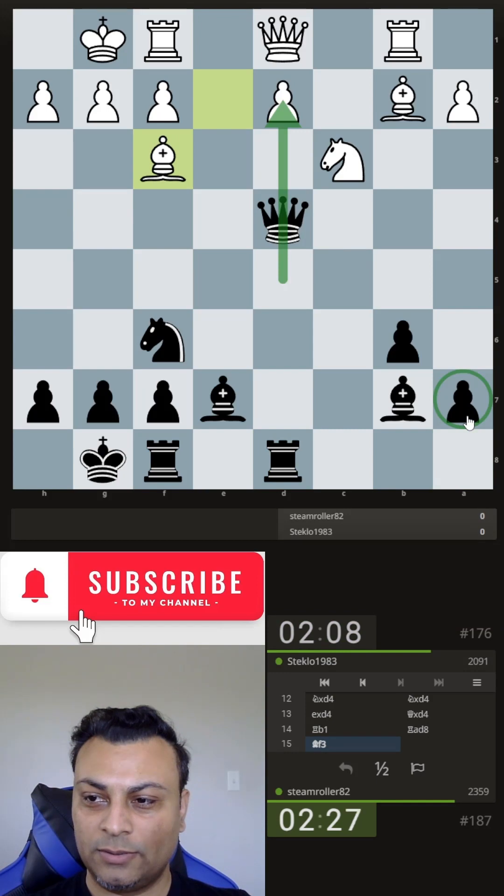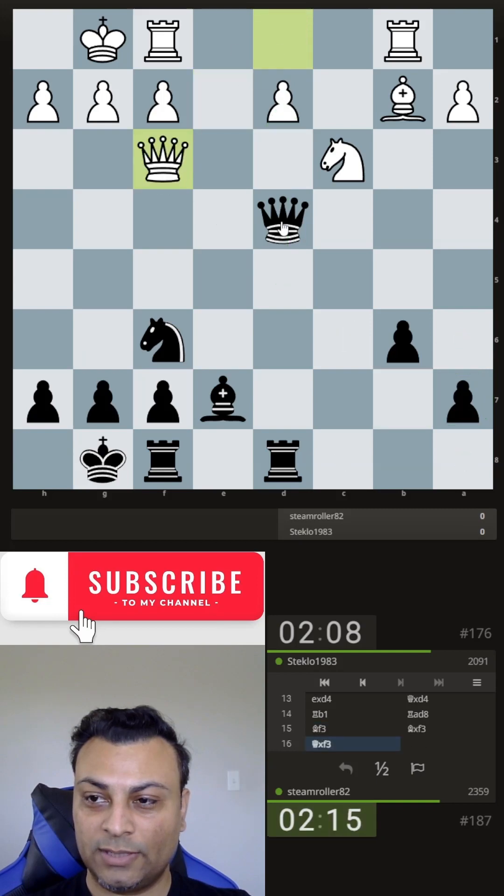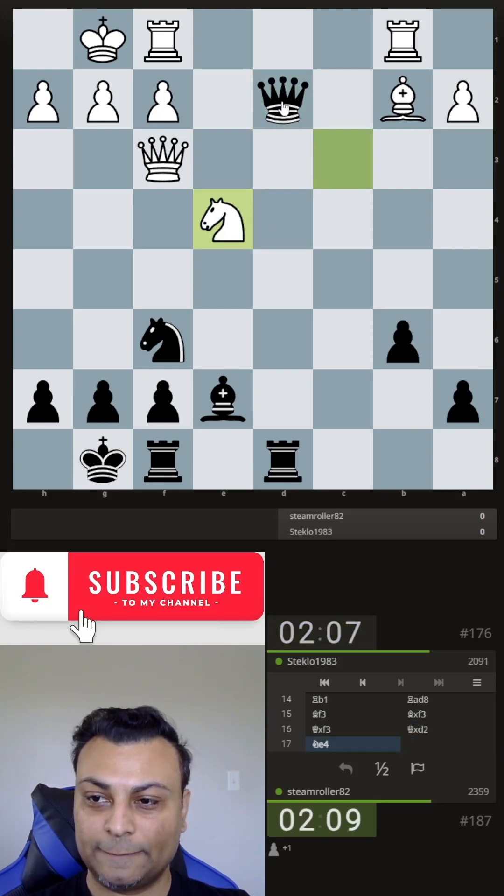Bf3. I could try Ba6, or I could take it and then take the pawn. Looks pretty safe. Ne4. I should just take it and play the bishop out to c5.